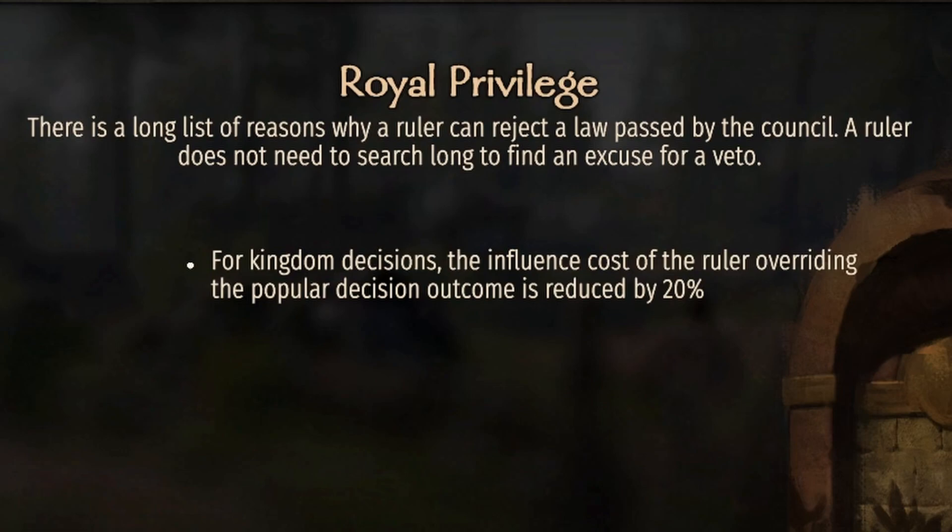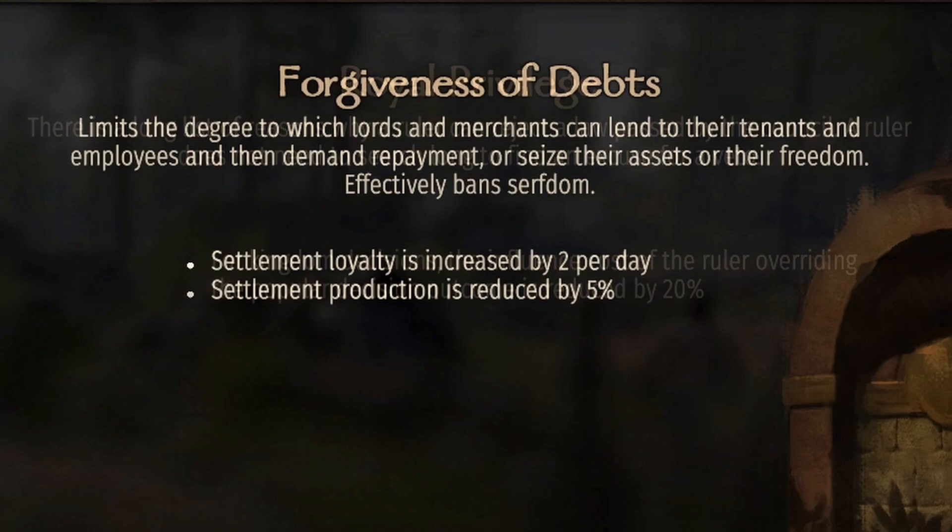Royal Privilege: for kingdom decisions, the influence cost of the ruler overriding the popular decision outcome is reduced by 20 percent. What this means is that if you have around 10 clans in your kingdom, it will cost almost nothing to override them. This is one of the things I make sure to have if I'm going to have a kingdom, because I want to be able to override my vassals, and this is going to make it a lot easier to get that done.